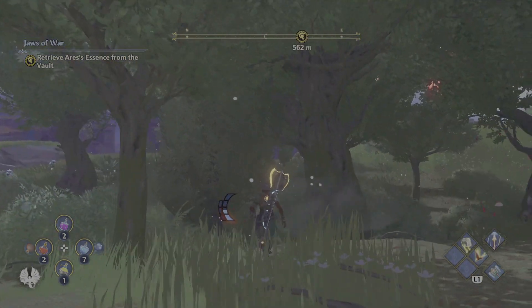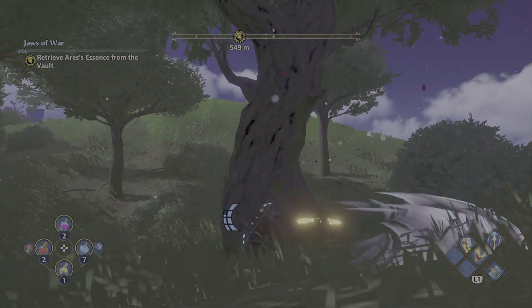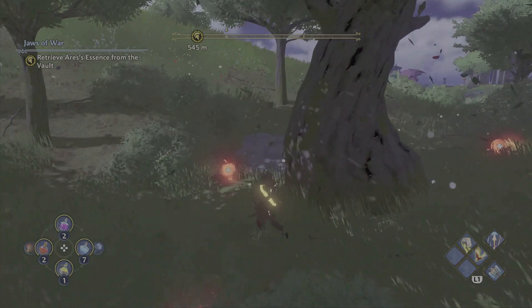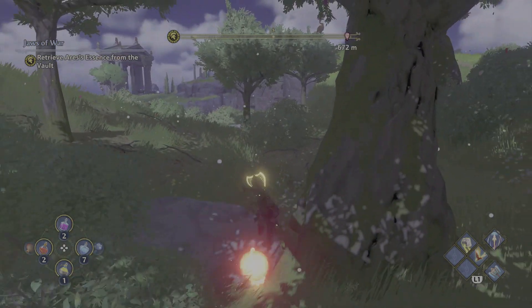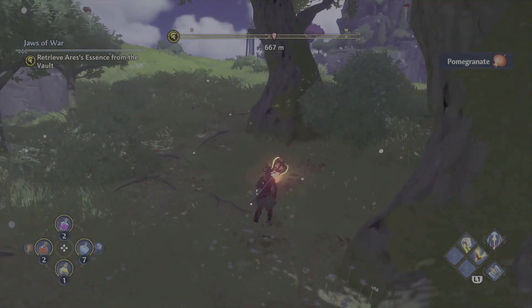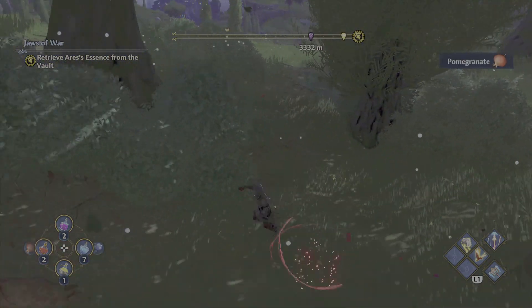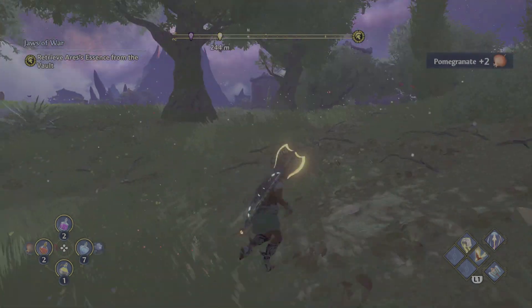We're going to drop right down here. You'll see that a few of these trees have pomegranates all over them. If you were trying to jump up and grab the pomegranates one by one, you can actually just go ahead and swing your axe with a strong attack at the base of the tree, and that'll get all the fruit to fall down.